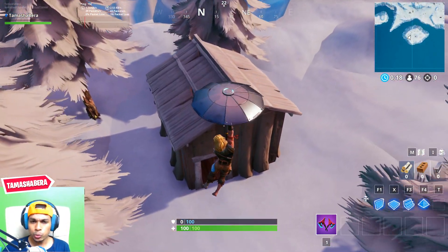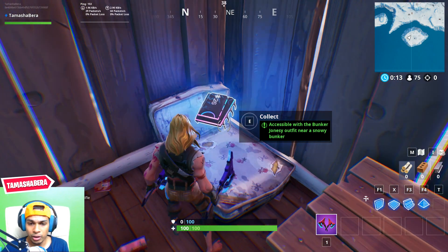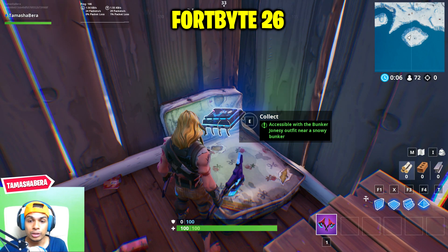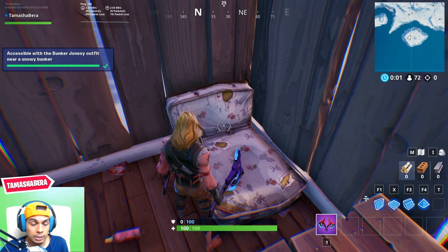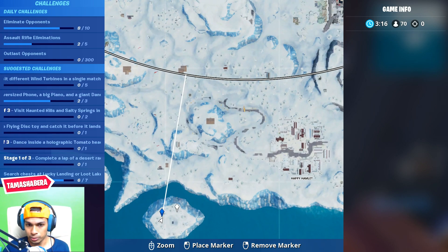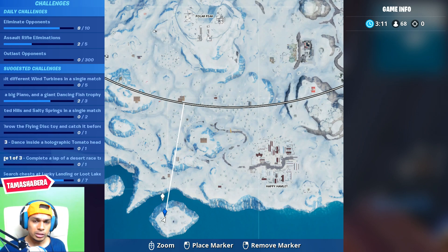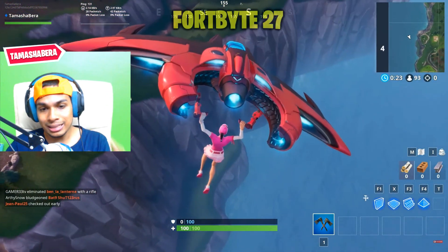Fortbyte number 25 is awarded at Battle Pass Tier 40, so there's no collectible location for it. Fortbyte number 26 is accessible by using the Bunker Jonesy outfit near a snowy bunker. As you can see, I'm already wearing the Bunker Jonesy skin to collect Fortbyte 26. I'm showing the mini-map location so don't get confused — if you face difficulties, use the comment section.